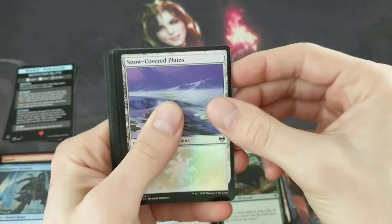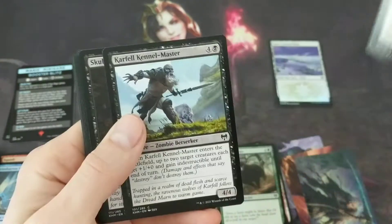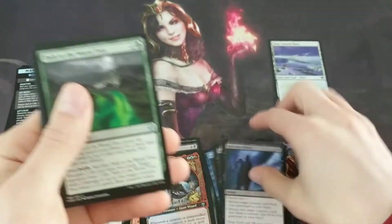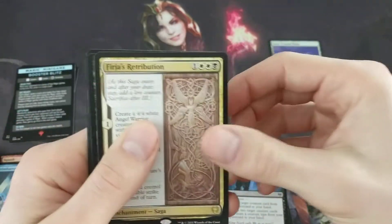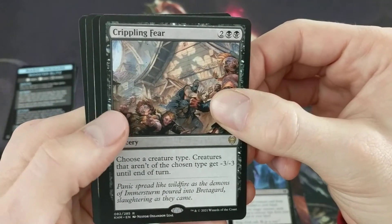Oh, foiled snow-covered plains — that's pretty cool. I like foil lands; foil lands are pretty cool no matter what set they're in. Pulling out path to the world tree, the trickster god's heist, Hiara's retribution, and crippling fear. We got a double rare pack!